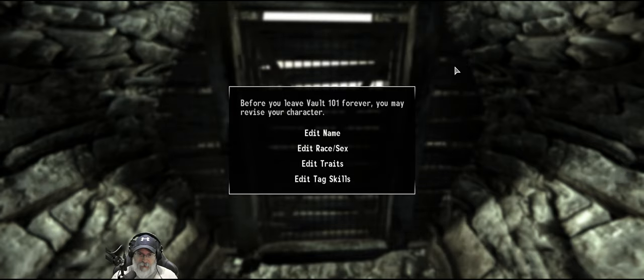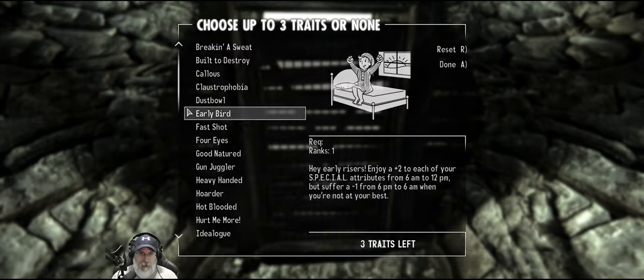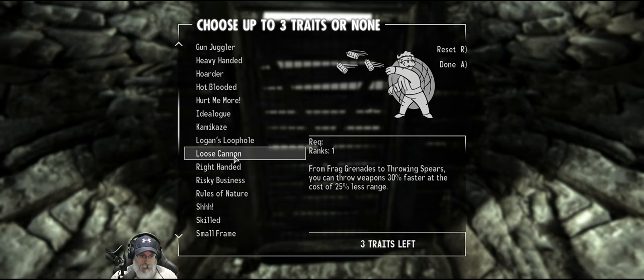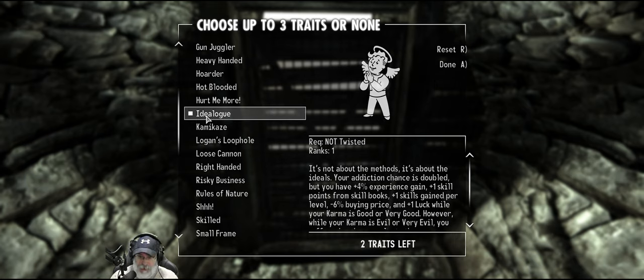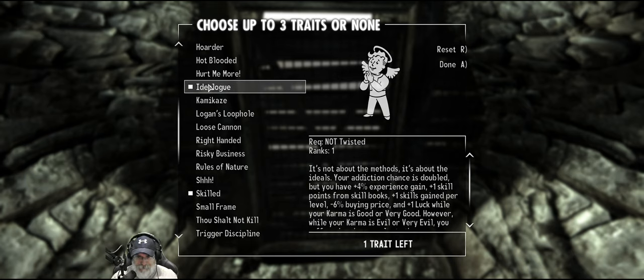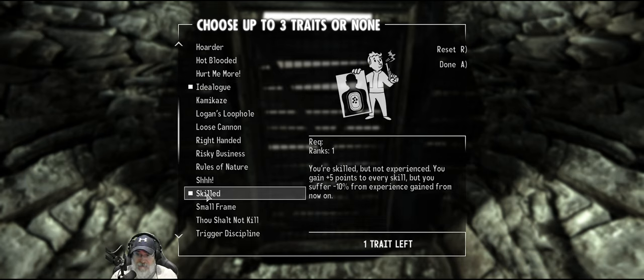Okay, so I think that's going to be our build. Our traits — basically most of these give us something good and something bad. What we're going to do is we're going to go with ideologue. What this basically means is if we keep our karma on the plus side, then we have better experience, more skill points, that sort of thing. But if our karma drops and we go evil, then we suffer for it. So this is kind of the good guy trait. I also want skilled — we lose 10% from experience gained, but it basically gives us five points to every skill.